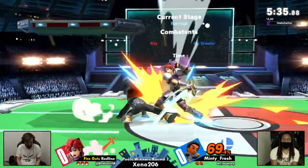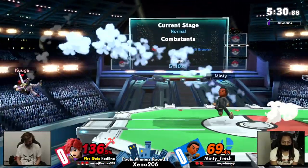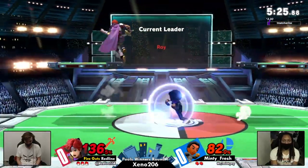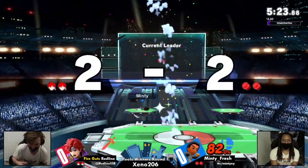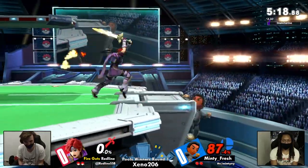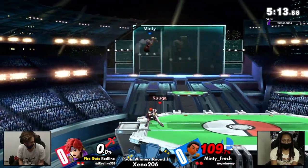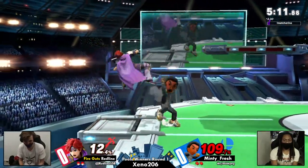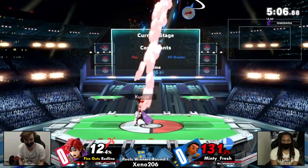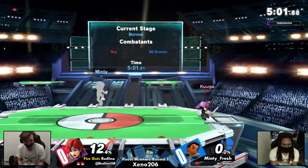You would have no idea how long that is. Redline almost got the spot dodge read there. Minty trying to go for a juggle here but keeping center stage — this is looking pretty good. Gets the get-up attack, that's long range for that. That was miss-spaced on the shield, so Minty Fresh will take it with the up smash out of shield. Even with that back air miss-spacing, a miss-spaced Nair will result in death with the up smash out of shield.